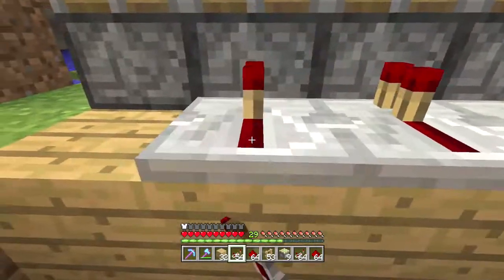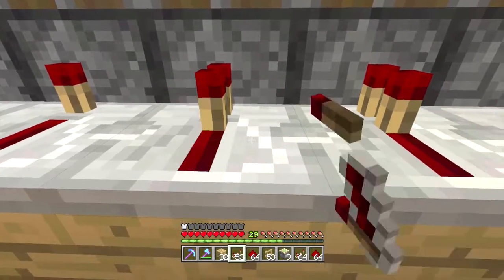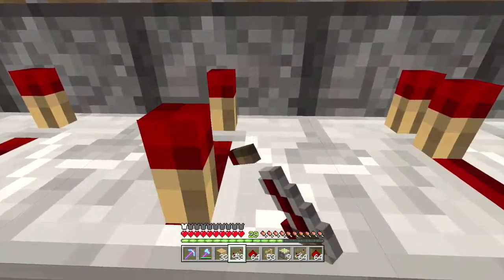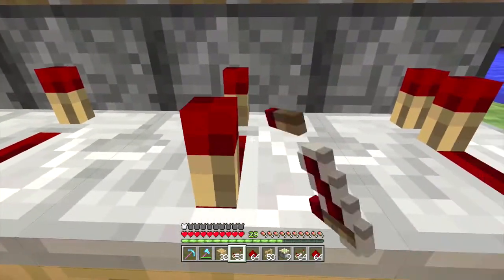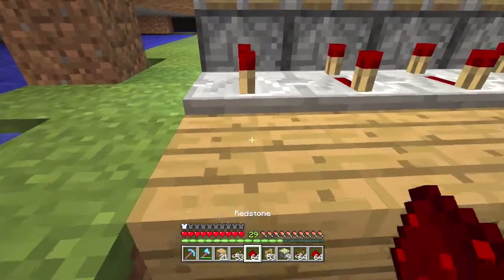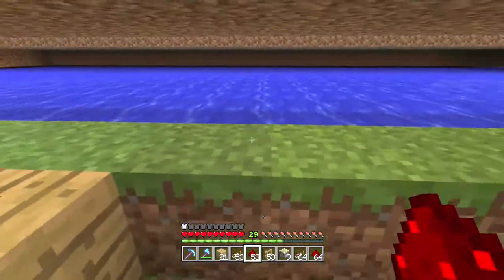What I'm also going to do is put quite a big delay on them. Firstly, you don't know when they're going to open. And also, so that the person who's pressing the lever has enough time to get onto their pig before the race starts. So let's just place some redstone here to light these up, and then that's pretty much the complicated stuff done.